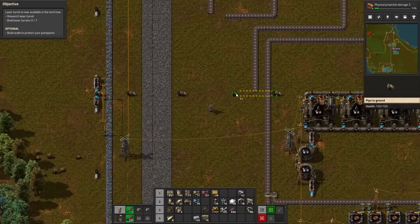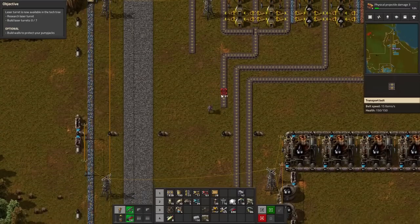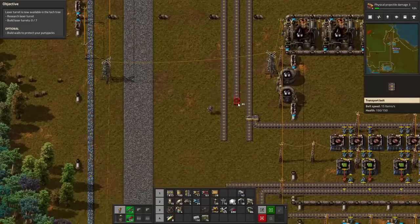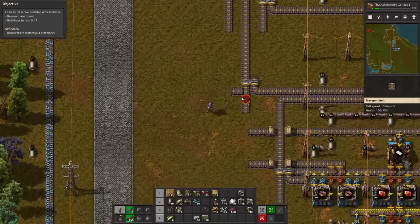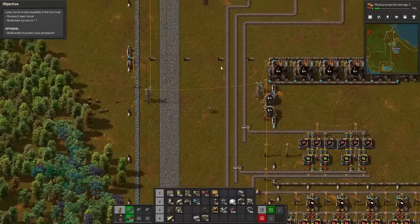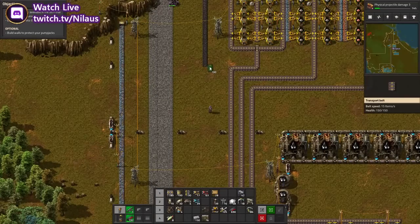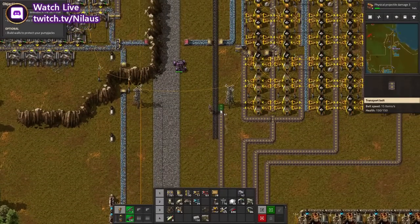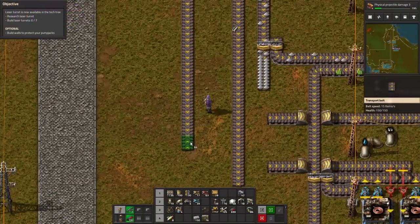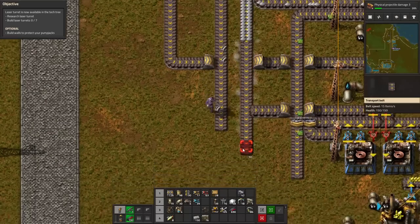The steel will come in here. Steel will come in, iron comes in here, iron goes in here, steel goes further down. That one is coal so they also need the coal coming in. There's a space here — continue with the coal down here. Coal will not go into anything else.